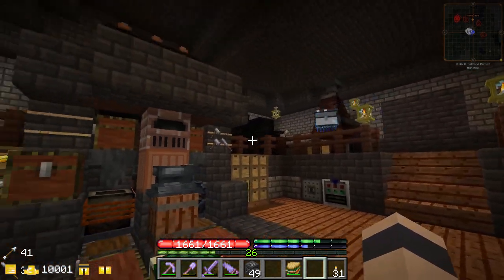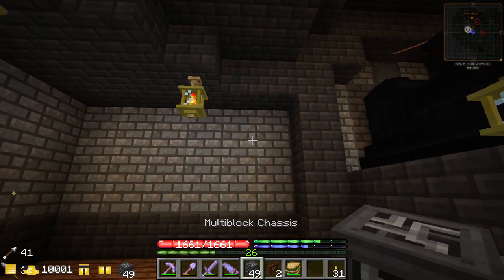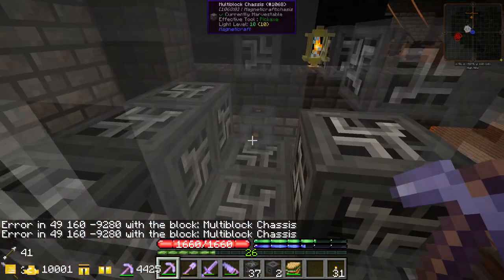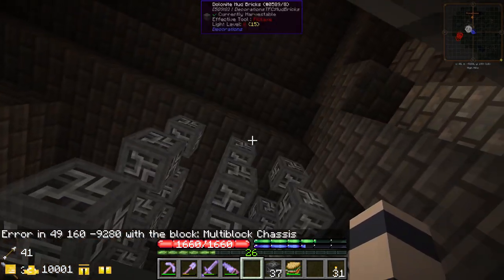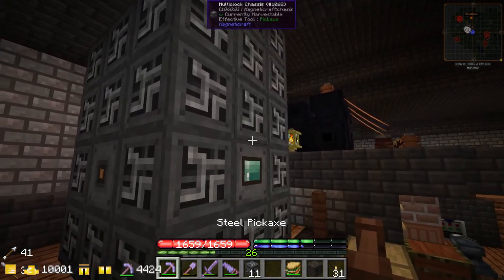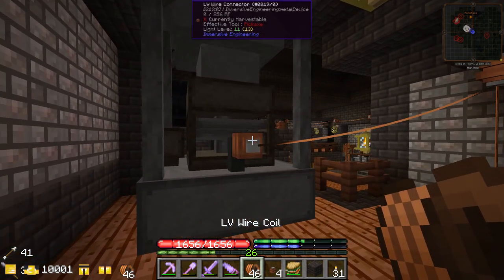Unfortunately we've kind of filled up our workshop already — the only space left is up here in an awkward spot, but I think we might use it. The way this works is you put down the controller and right-click it, and it shows you the layout. Most of the blocks are chassis blocks, but there are two special energy blocks on the side and an item input on the top and back. We place it all together — right click it — and we've got ourselves a grinder! Now the tricky part is figuring out how to power it. I'm going to try the Immersive Engineering wire but I'm not sure it's the same type of power.